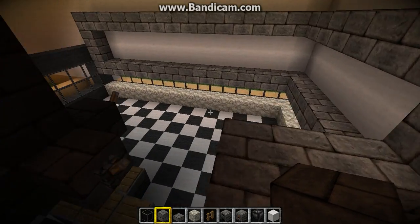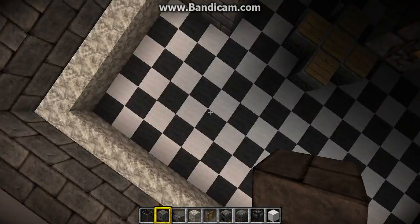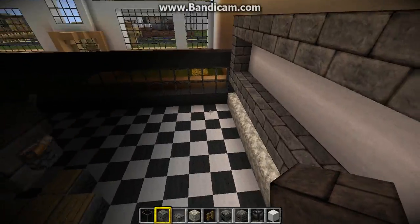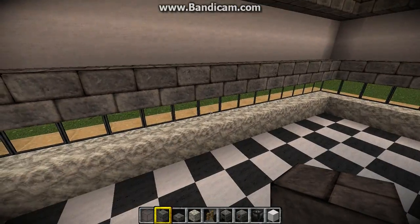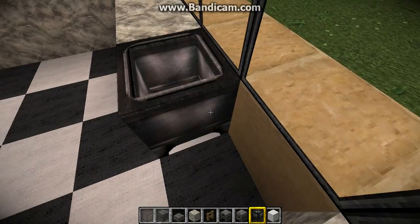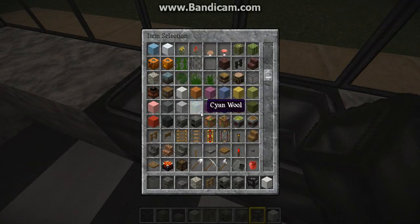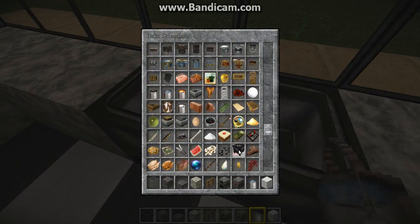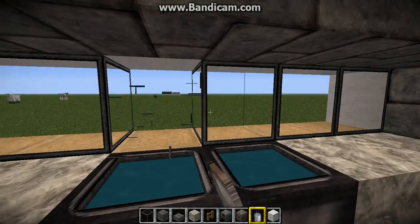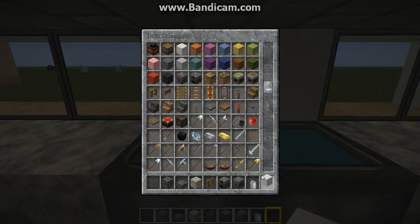We are now going to be starting on our next part. Now we're going to go over here and we're going to be placing our cauldrons like so. We're going to be getting rid of our cauldrons and placing buckets of water in here. Basically you got your dishes. Place your wool with that and get rid of it.